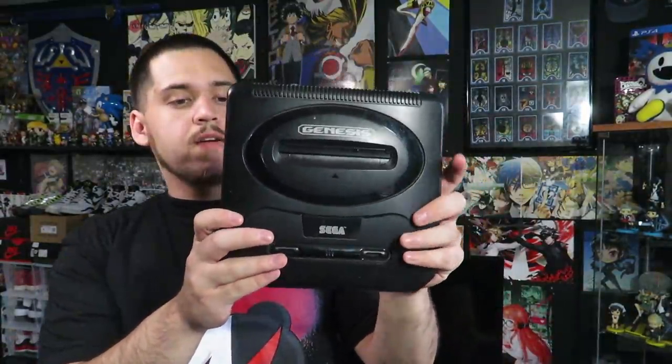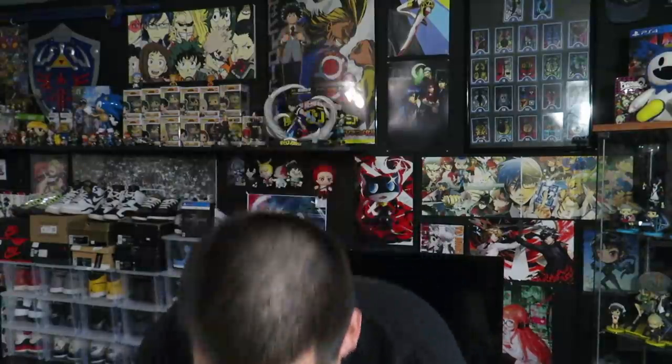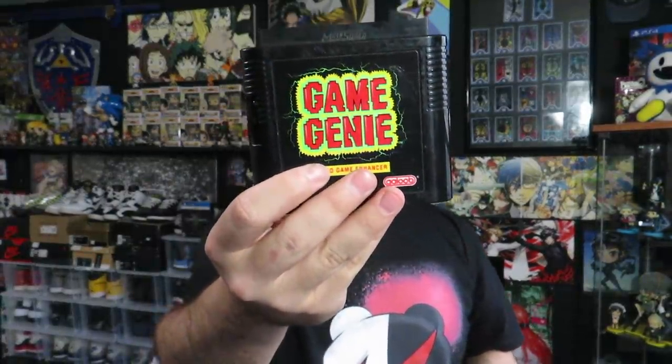The first thing in here is this Game Genie manual — it has all the codes for the Game Genie, which is kind of cool. We got the Sega Genesis itself right here; this is the Model 2. Growing up I had the Model 1 and Model 3, never had a Model 2. We got the power brick and the RF switch — you need those to even turn it on. Not seeing any controllers in here, but I should have some. There are some games, so let's go through those now. Here's the Game Genie that goes with that manual, so that's cool.